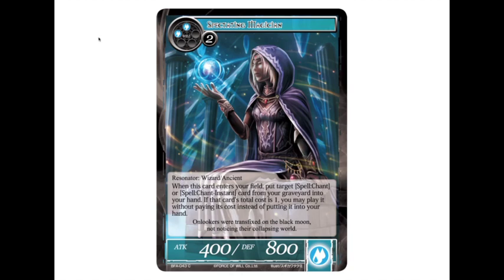Moving on, we have Spectating Magician — a four-drop 4/8. When this card enters your field, put a target spell chance or target spell instant card from your graveyard into your hand. If that card's total cost is one, you may play it without paying its cost instead of putting it into your hand.